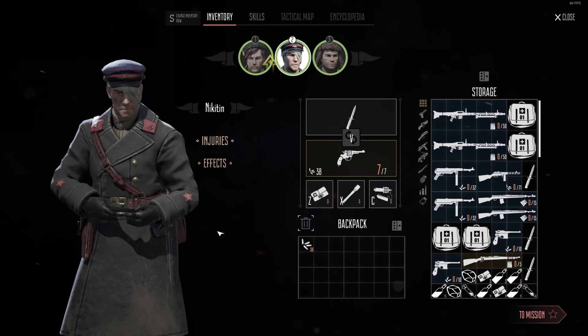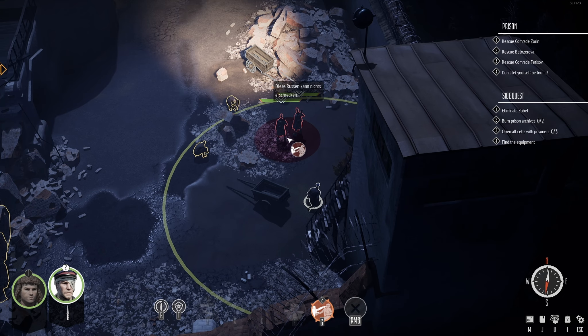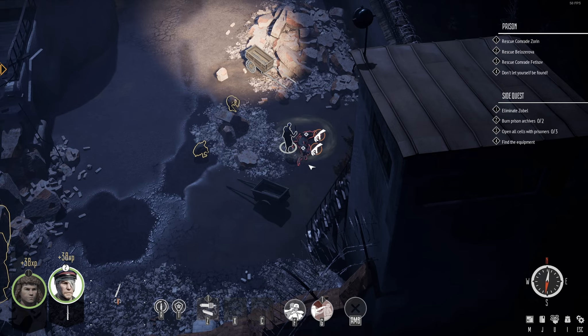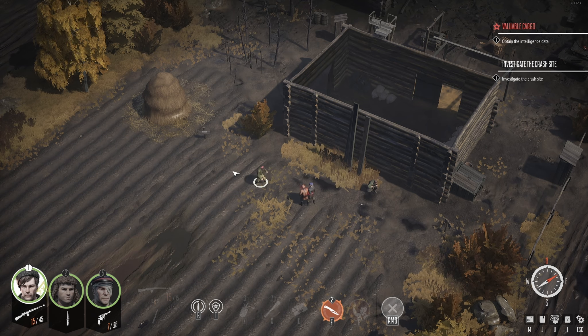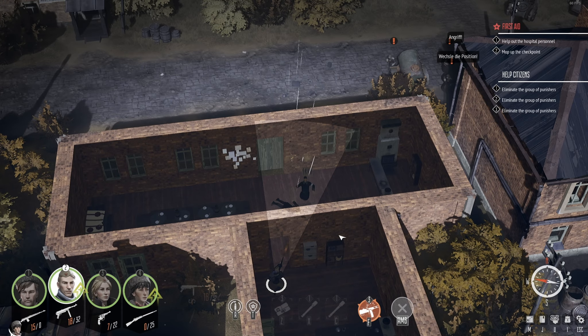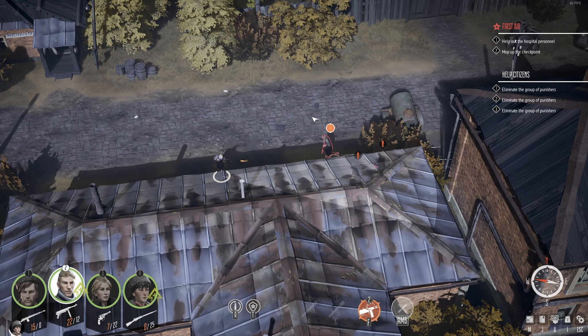I really wanted to use the commissar, as his abilities looked cool. Unfortunately, he would get shot to hell and back at any encounter before being able to use them in real time. Eventually I could get him into a spot to make those abilities work, and the teamwork made the dream work. But this is one of the faults with the game — really cool ideas that just don't work in practice.